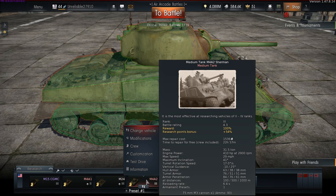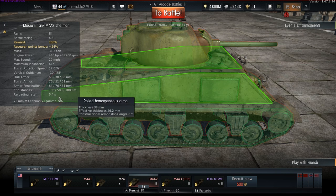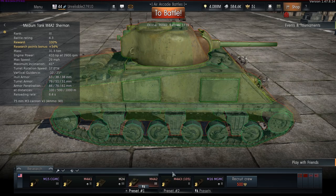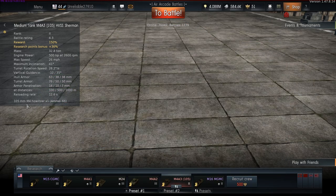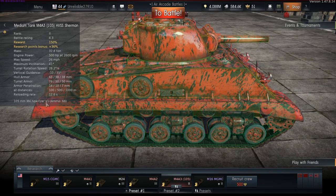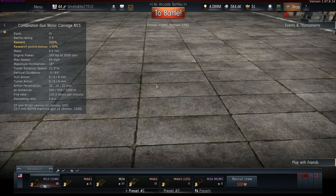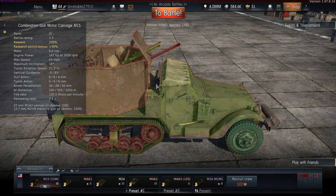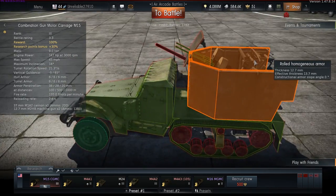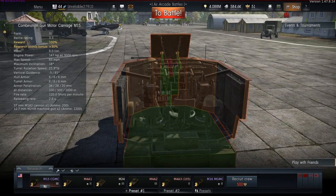The M4A2 has a 75mm M3 with a 6.4 second reload, which is bloody impressive. The A3 has a 105mm howitzer with a 12 second reload, which means it basically only has heat rounds - which are great, but at distance I just can't use them. The M15 is a weird vehicle. It's got a 37mm cannon and two 50 caliber machine guns. Spacebar is how you fire the machine guns and left click is how you fire the cannon. It's definitely different.